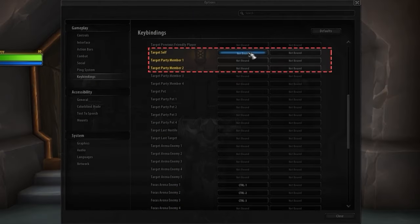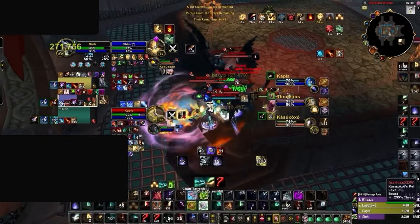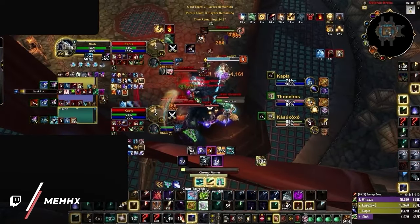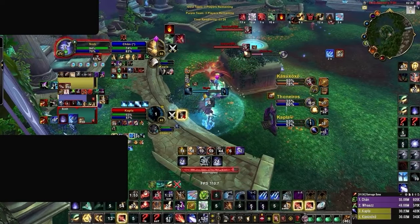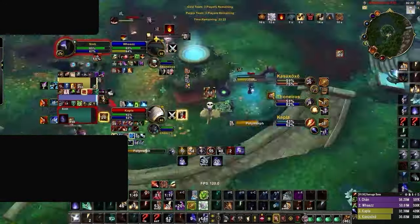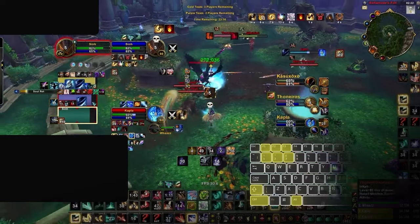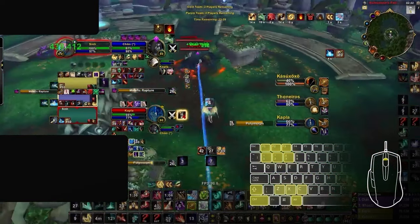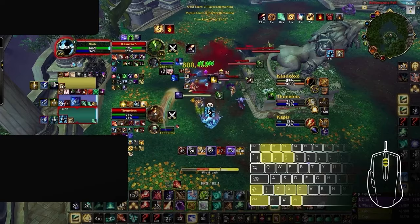As a healer, you should instead prioritize making binds to Target Party 1, 2 and yourself. You can then pair this up with Focus Arena 1, 2, 3 if you have the binds to do so. MMO mice are like a cheat code here — arena is three targets and most of these mice have three buttons in a row. The main piece of advice is to pick three binds in a row as it's just a lot more intuitive. Common options are Shift, Control, or Alt with 1, 2, 3; F1, F2, F3; and ZXC. Something a lot of top healers take advantage of is their mouse wheel: mouse wheel up for party one, mouse wheel down for party two, and clicking your mouse wheel in to target yourself.